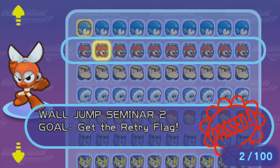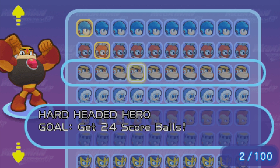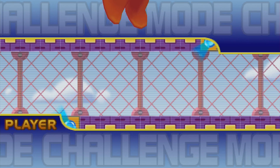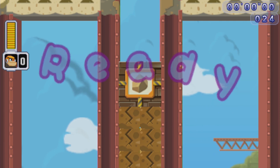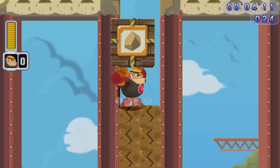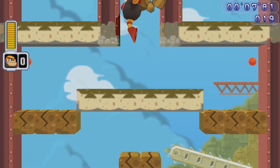Do we want to do another retry flag or do we want to move on? Just pick random ones — I figure we're gonna go. Guts Man can create blocks as well as throw them, so if there's not one in front of him he will pick one up out of thin air. Try here — that's fun. Oh, and you have to get all of these, I assume.